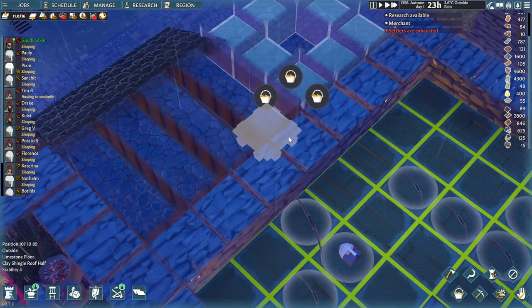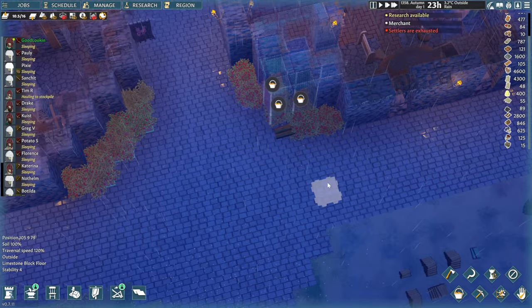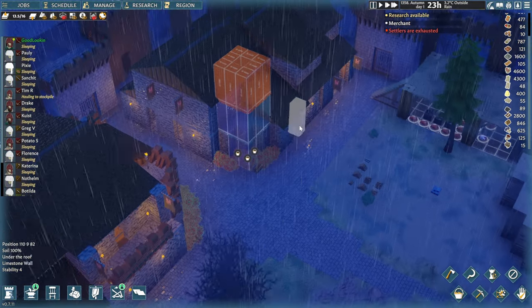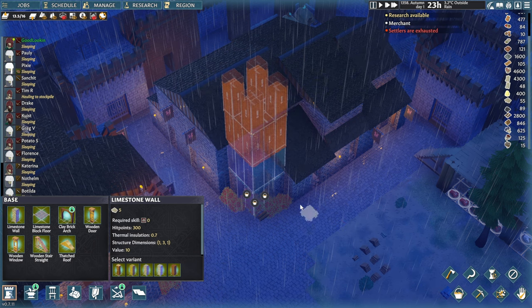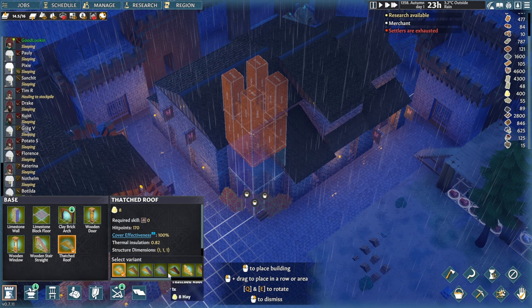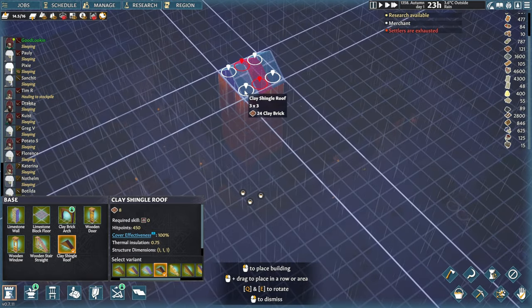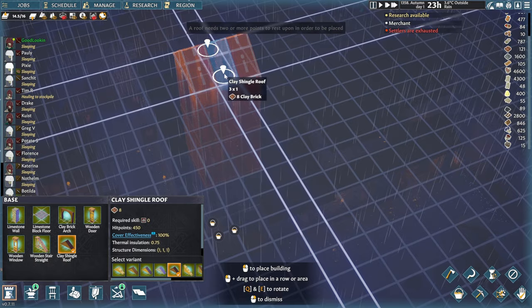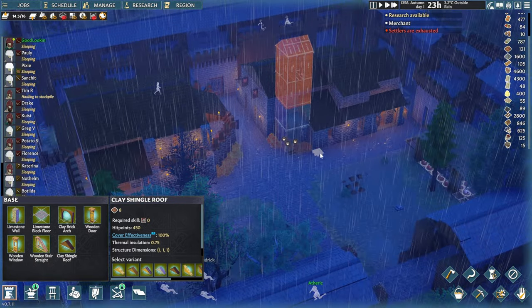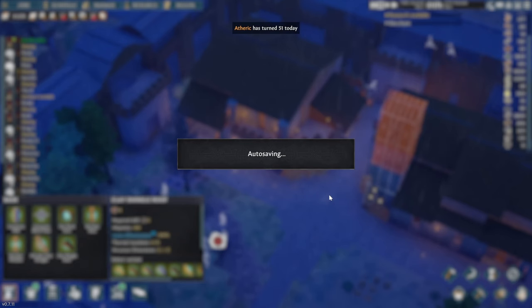We'll remove one of these walls and put the brazier in the middle. Above it, since we don't want rain getting in, we'll put four corners and grab a roof bit. We need to provide some scaffolding and ladders so settlers can climb and build. Okay, one thing done — let's resume and see what's next on our list.